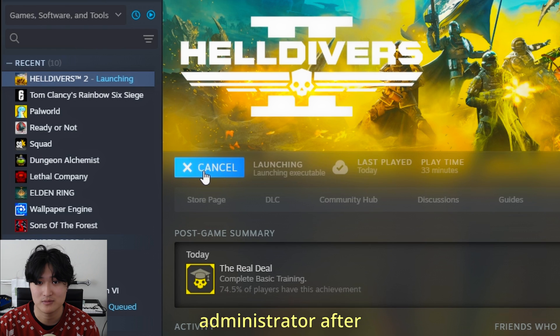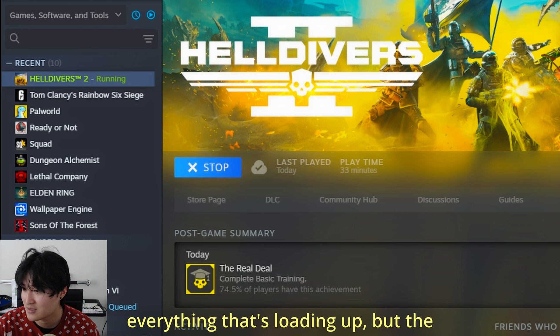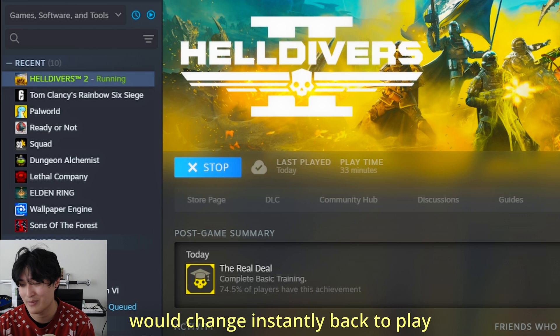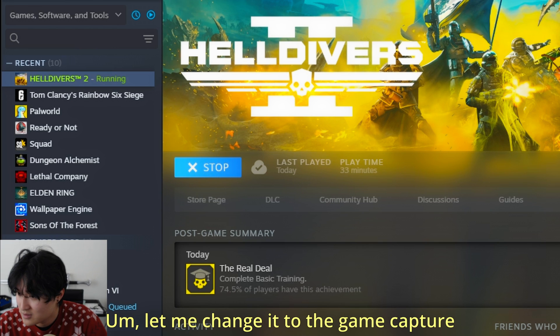Once I installed that, I just clicked play and it ran perfectly. I didn't even need any of the other troubleshooting steps like running as administrator after doing this fix. You can see everything that's loading up — the game is loading. Before this fix, the stop sign would change instantly back to a play button in like one second.